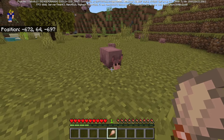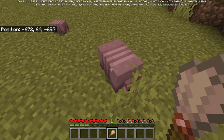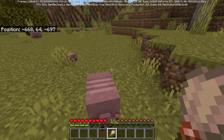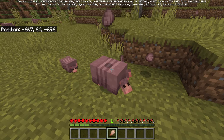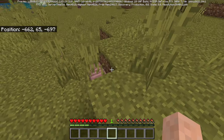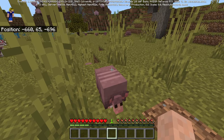In survival mode there has been some kind of limitation implemented. If you brush an armadillo and get a scute, it actually takes away quite a bit of durability from the brush. You can only brush away five scutes before your brush breaks and you will need a new brush to get more. Even then, you should not be able to get an infinite number of scutes from a single armadillo.